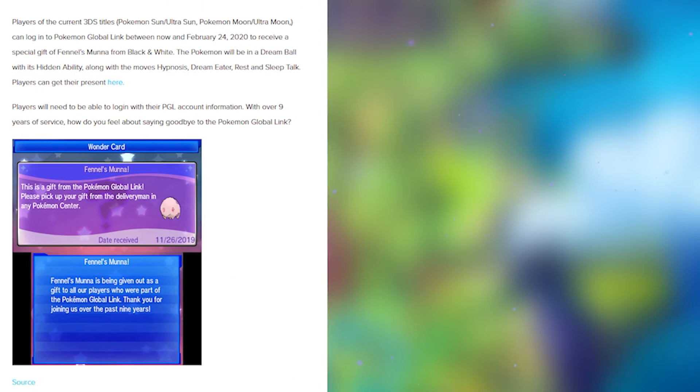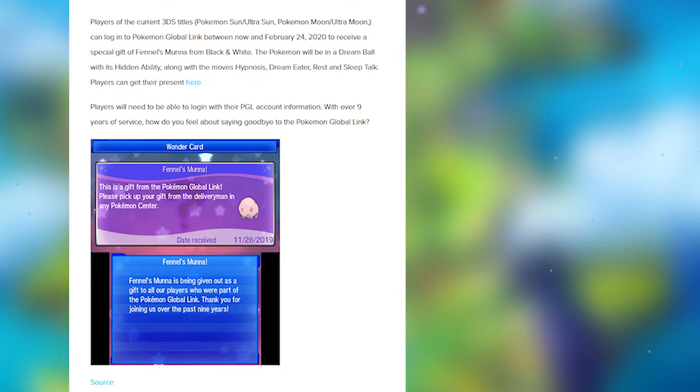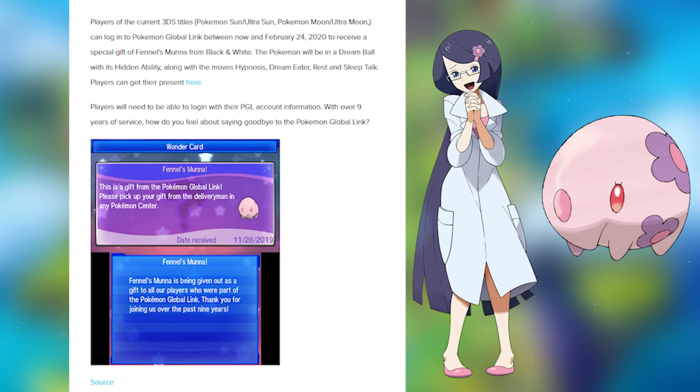Players of the current 3DS titles Pokemon Sun, Ultra Sun, Pokemon Moon, and Ultra Moon can log in to Pokemon Global Link between now and February 24th, 2020 to receive a special gift of Fennel's Munna from Black and White! The Pokemon will be in a Dream Ball with its hidden ability, along with the moves Hypnosis, Dream Eater, Rest, and Sleep. I think this is because the Pokemon Global Link for the 3DS is gonna shut down, so I'm gonna leave a link to the Global Link if you guys want to sign in and get your own Fennel's Munna!